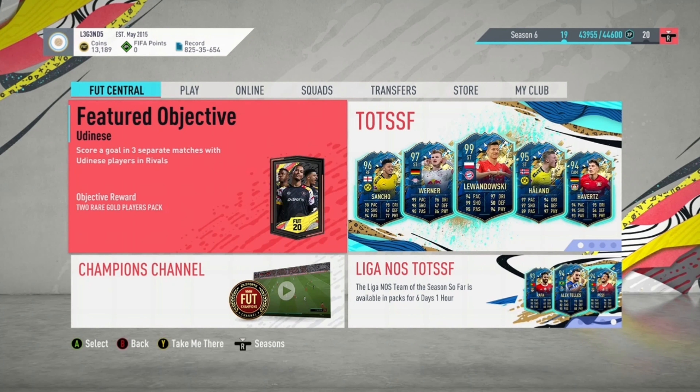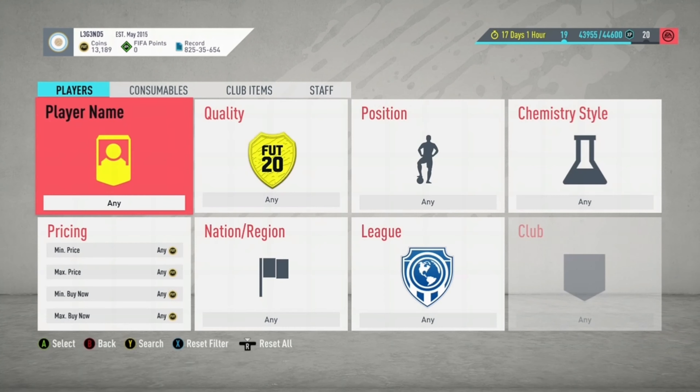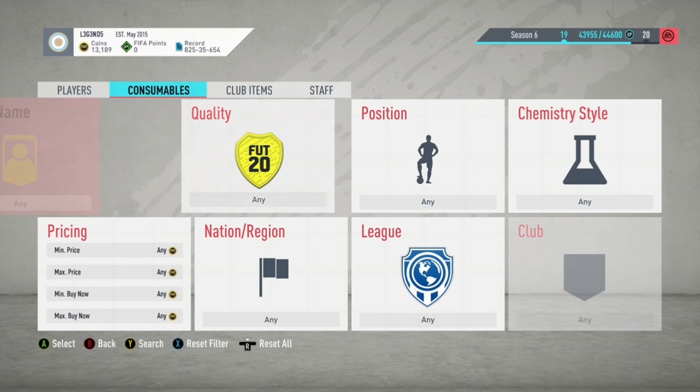So this training method all revolves around chemistry styles. Chemistry styles are so OP in this game and they're so easy to train with. The main two chemistry styles that you're looking for are the Hunter chemistry style and also the Shadow chemistry style.